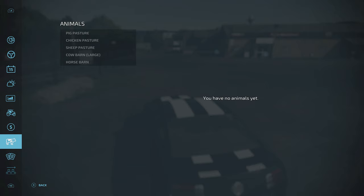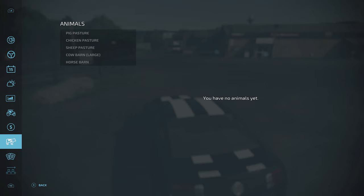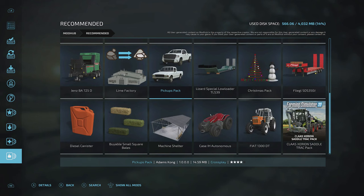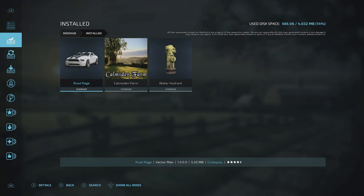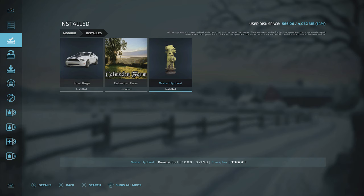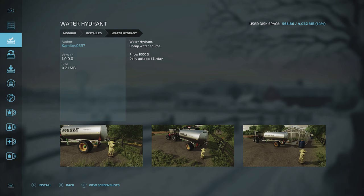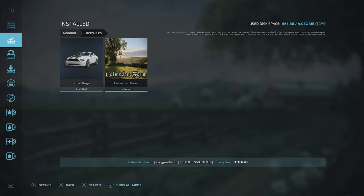That's how you install mods. Let me also show you how to uninstall them. I hit the menu button, go down to Quick Game using RB, then go back to Downloadable Content and navigate to your installed mods. To remove one — for example the water hydrant — hit A for details, then Y to uninstall. Confirm yes, and 'Mod successfully uninstalled.' Hit back and it's gone from the installed list.